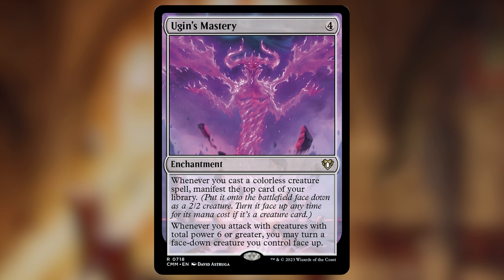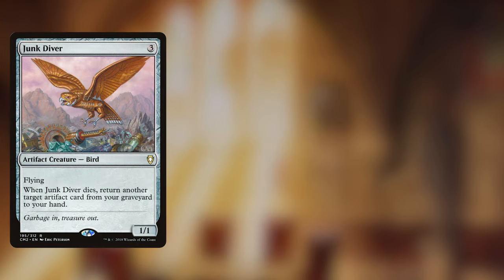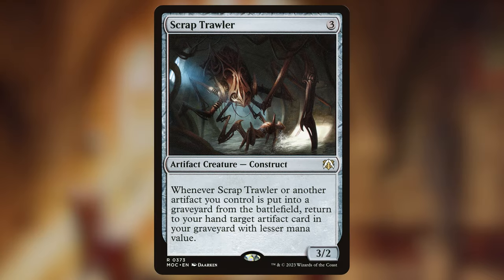Also in this section we have some recursion pieces. If there's one thing artifact strategies are good at, it's getting things back out of the graveyard. Buried Ruin is our one land in this category, trading it for an artifact in our graveyard. Then we have Junk Diver, Mirror Retriever, and Workshop Assistant — they all do the same thing, getting an artifact back from the graveyard when they die. Scrap Drawler is an even better version of this, grabbing an artifact whenever any artifact is put into the yard. With five recursion pieces, it's going to be very easy to get our impactful cards back if they've been interacted against.